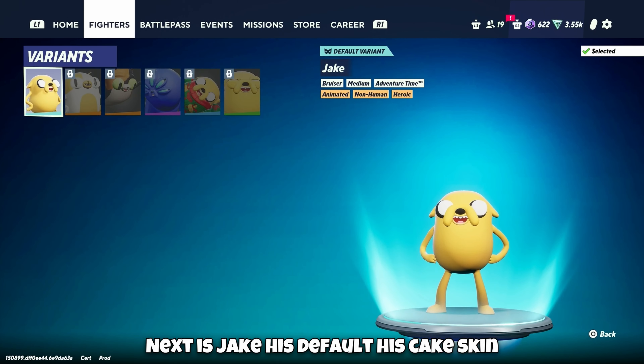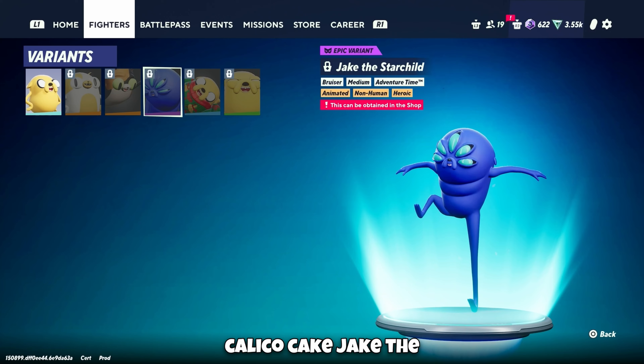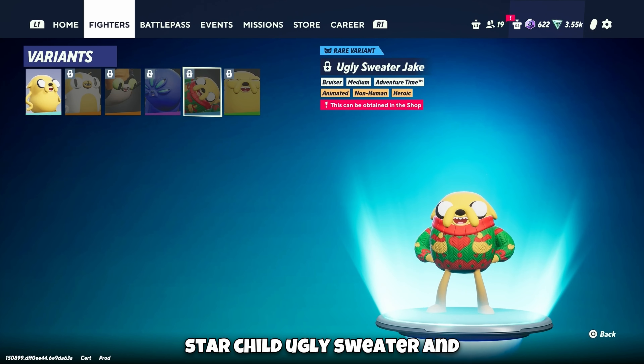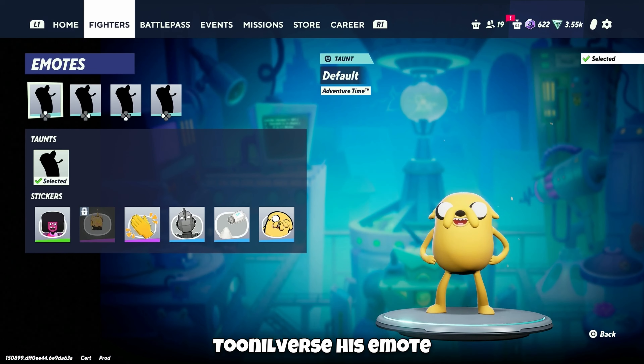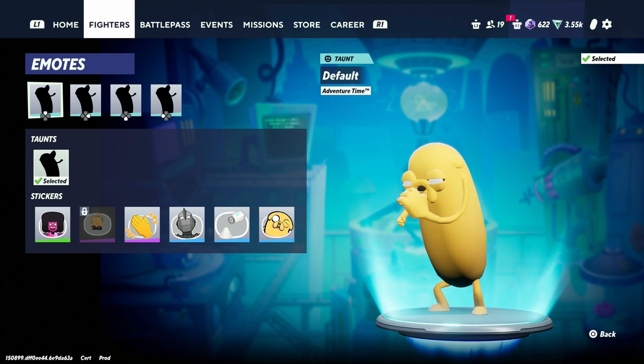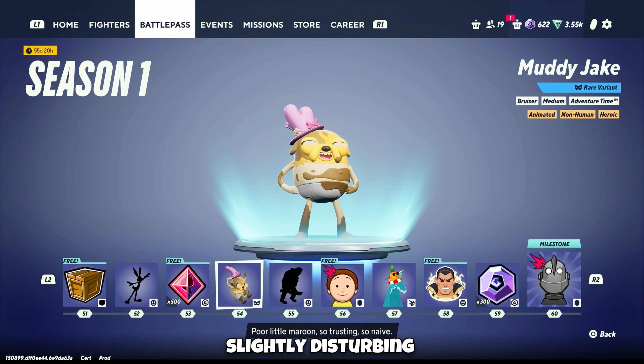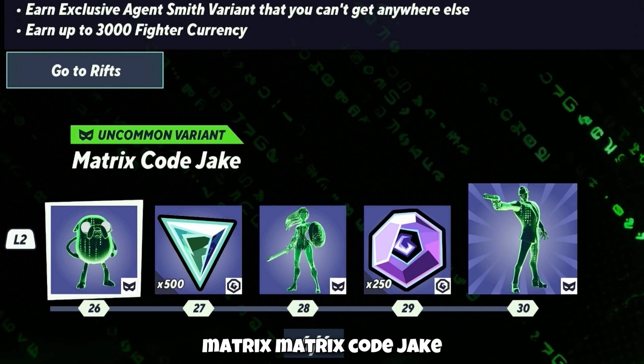Next is Jake. His default, his Cake skin, Calico Cake, Jake the Starchild, Ugly Sweater, and Tooniverse. His emote — a wiggle dance. The Muddy Jake outfit, which is slightly disturbing. And Matrix Code Jake.